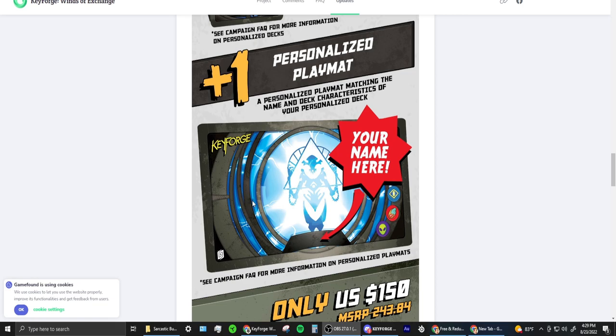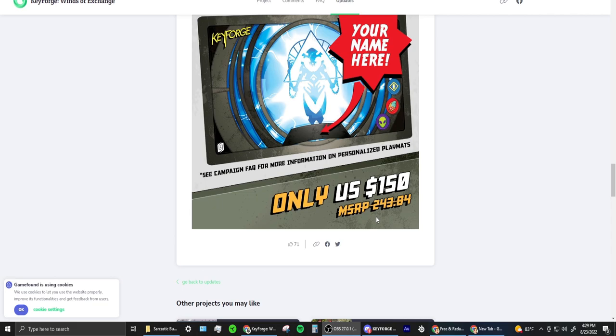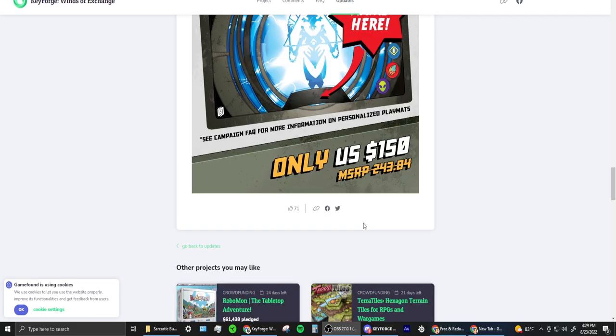Also pretty cool: a personalized play mat matching the name and deck characteristics of your personalized deck. They're showing the archon with the houses, which is a neat touch. They're saying this has an MSRP of $143.84 and you're getting it for $150 — so that's darn near almost half off. Not quite half off, but close.